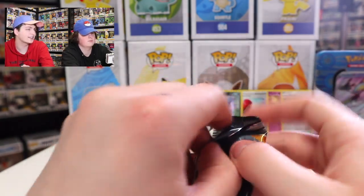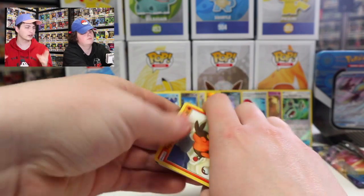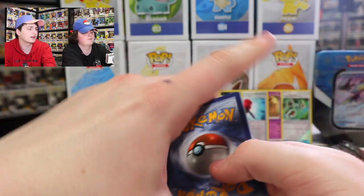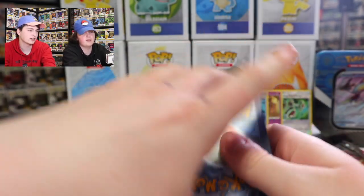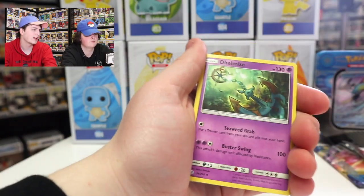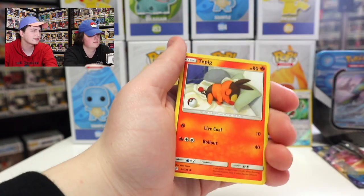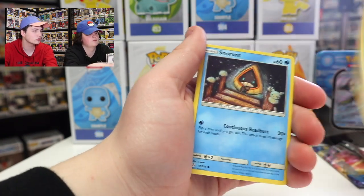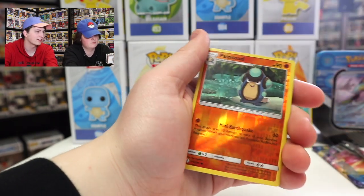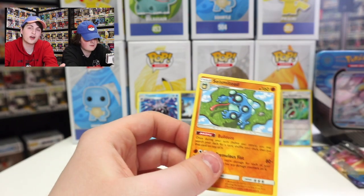This is the Cosmic Eclipse pack — the set I'm collecting. Fingers crossed I get something I don't have. We'll definitely get a regular rare since there's an energy. Cards pulled: Fire energy, Dhelmise, Chaotic Swell, Tropius, Tepig, Alolan Sandshrew, Snorunt, Koffing, Drillbur — that's a funny one — Palpitoad Reverse Holo, and Seismitoad as the regular rare. I do have him, but still a cool card.